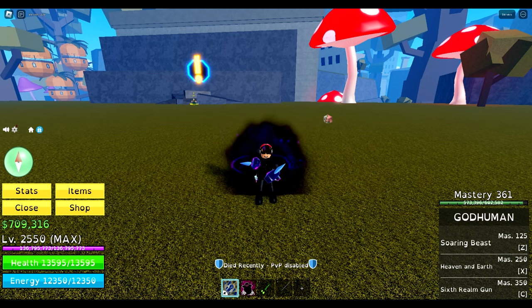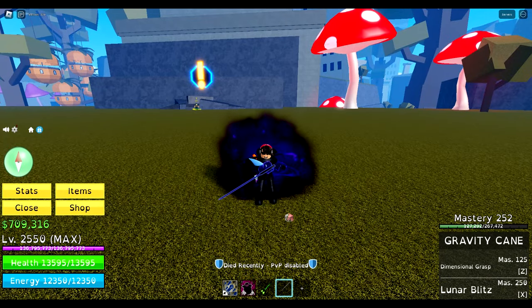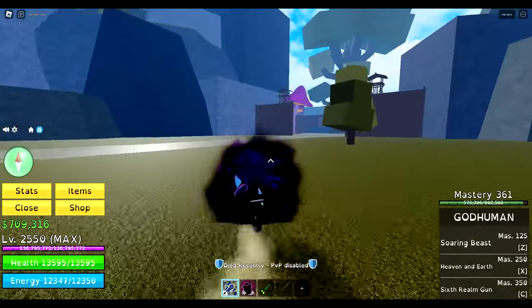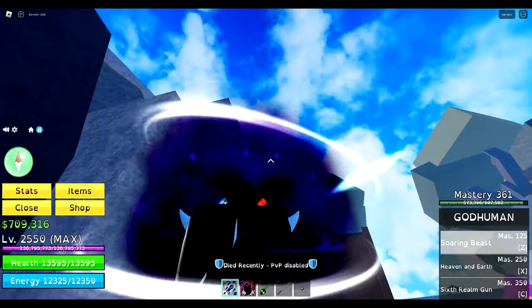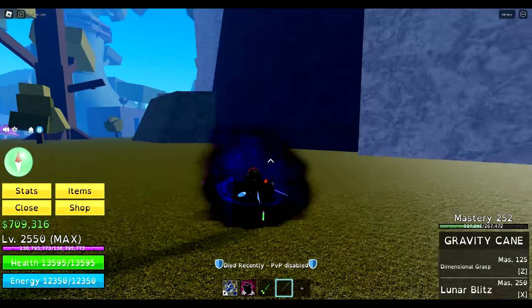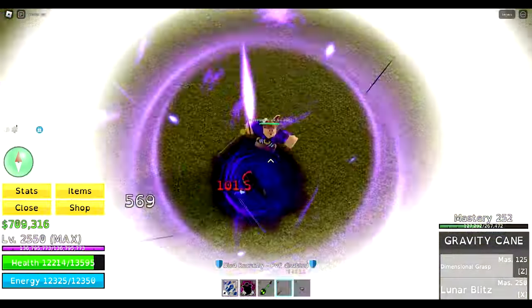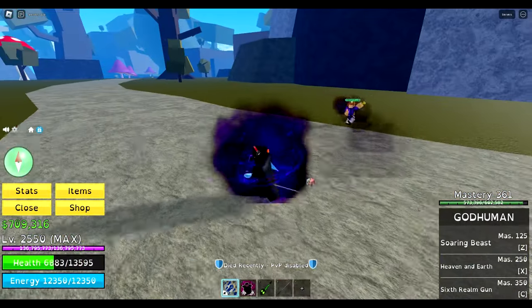Let's make the combo. I have an idea — I'm going to use the gravity cane for this because it's actually really good. It does a pull attack, which is really useful. For the first part, I think we'll use the pull attack and then throw it up for stuns, then we can just use any God Human move.